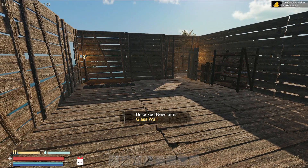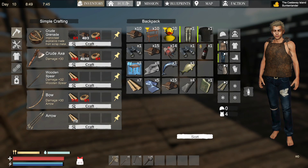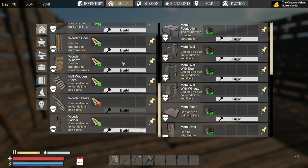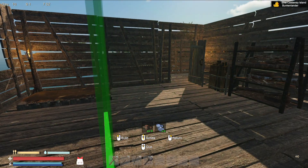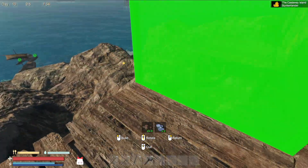Okay, the glass wall is gone — so where is it? If you go back into your inventory and go to Build, you'll probably find it by your house. Let me scroll here... it should pop up. Oh, the game froze — there it is! It popped up on the right-hand side.